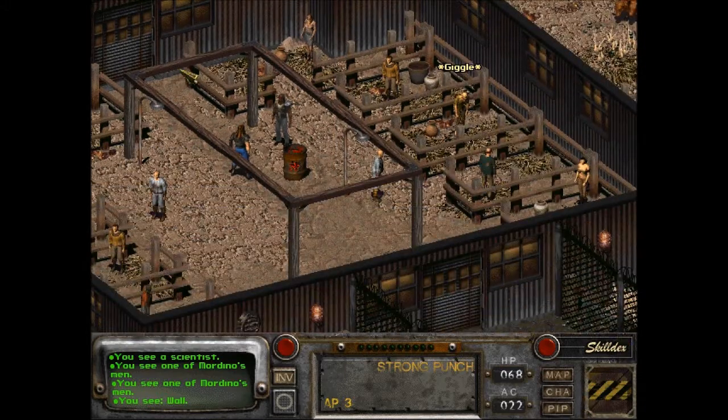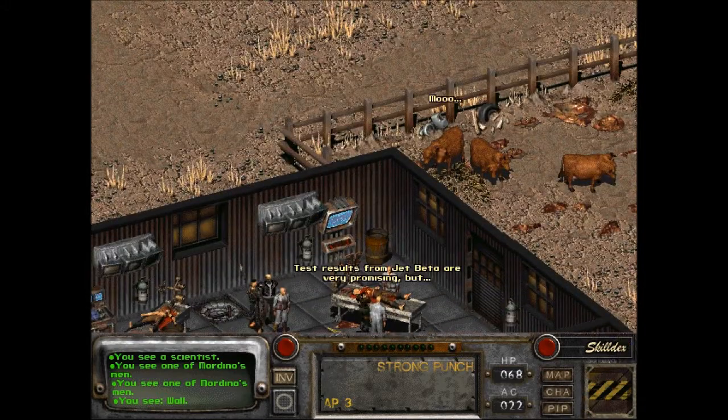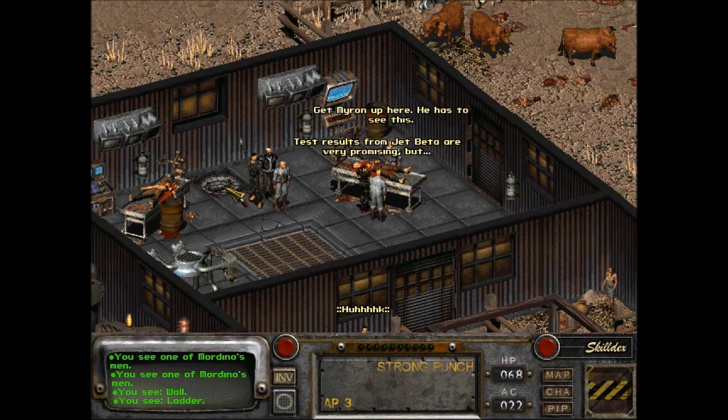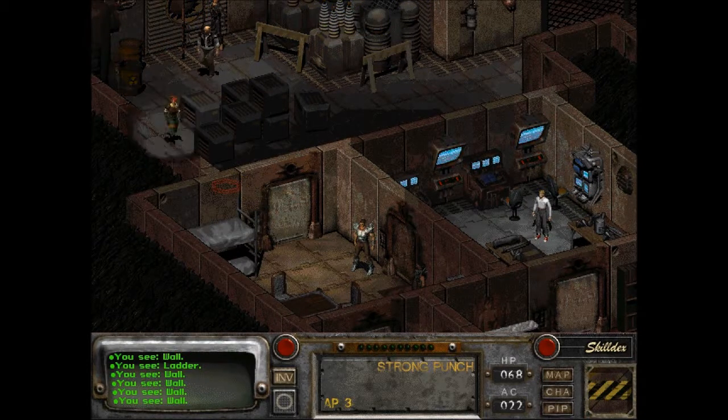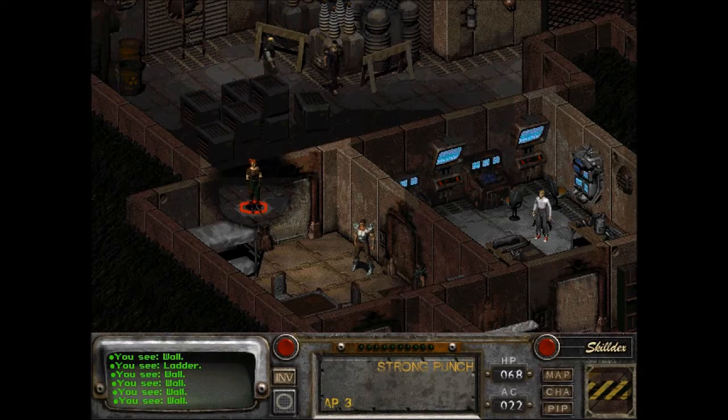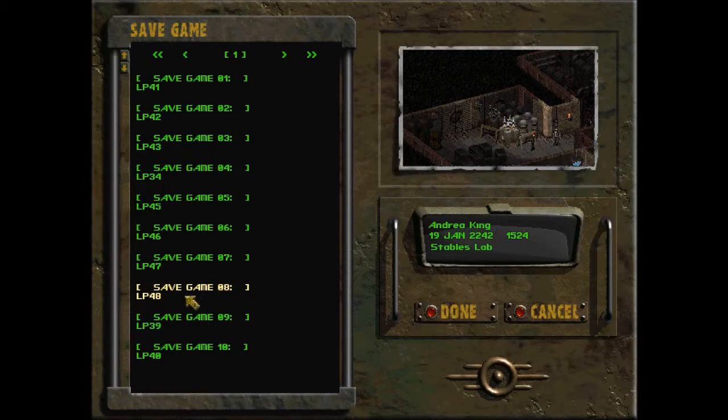A sickly slave, a scientist, Mordino's men — they don't seem to like us very much, so I don't want to stir trouble in here, at least not yet. Let's go back down and get Myron — he has to see this. Saving again because these guys might open fire.